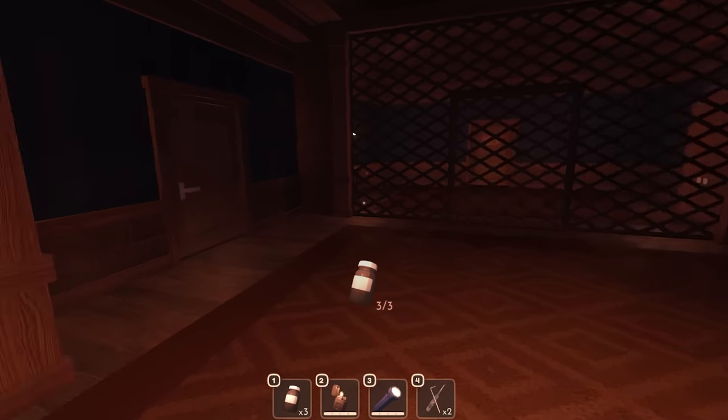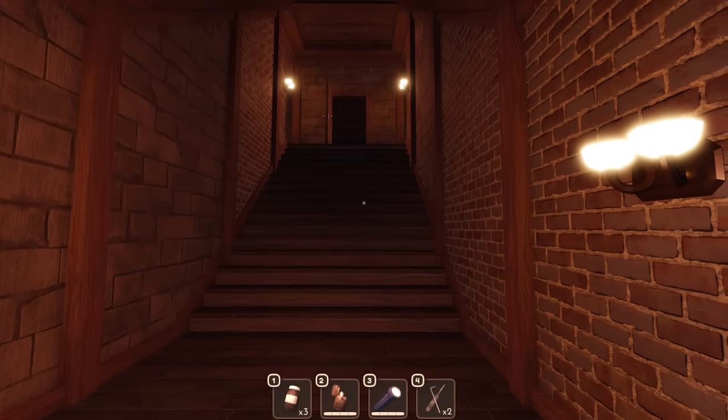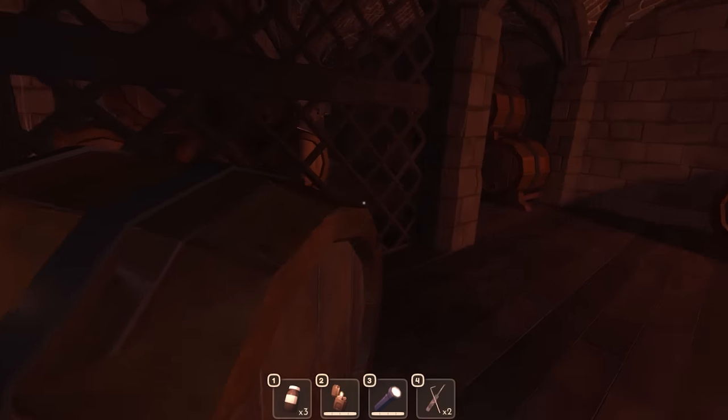Anytime you're downstairs you're safe, so you could pretty much be down here and you're going to be safe — he can't hit you.